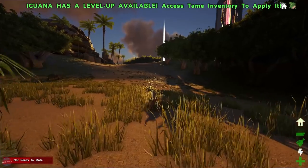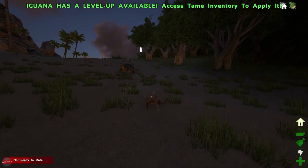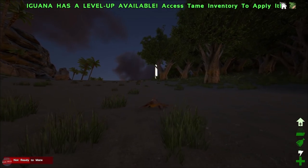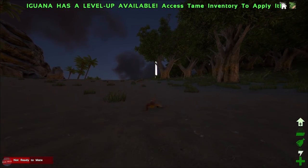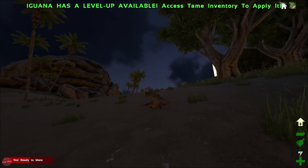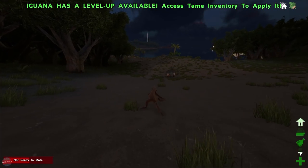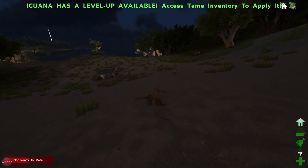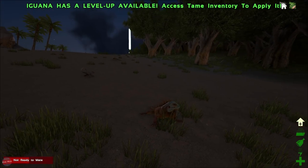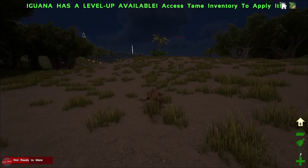There's another iguana over there which I do want to quickly go and have a look at, because I don't know if it's a different one or another one. If it's a really high-level male then we can mate with that one. I can see it moving there. Unless it's the same one that we saw earlier. Level 4 female. God damn it. You're a really nice color as well. Where's my husband? Husband! He must be looking after the kid. What a great dad, what a top-notch dad.